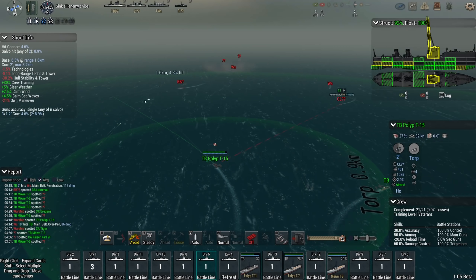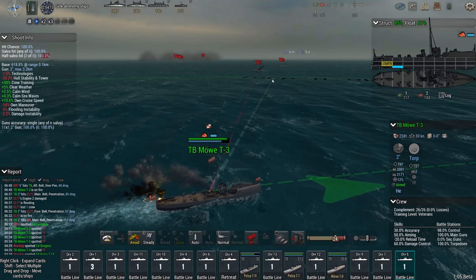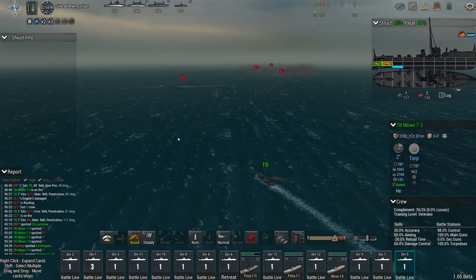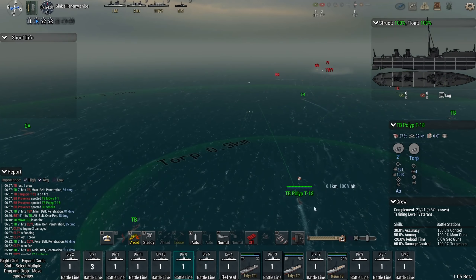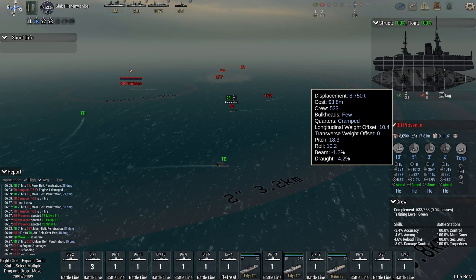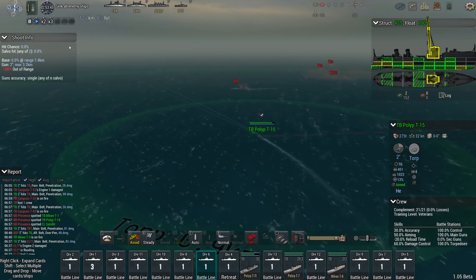T-15, charge the target. This is a torpedo boat that's already taken a lot of damage — the Möwe T-3 has damaged its engine, put it on fire, and even started flooding. Meanwhile, the T-15 capable of 32 knots still rushes toward the main objective, the Provence. That ship is not very well designed — that few bulkheads on a battleship is begging for trouble. It's something I would never do.